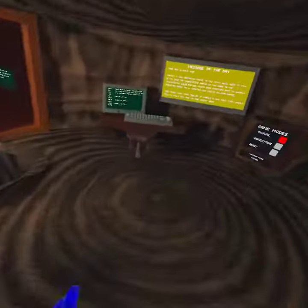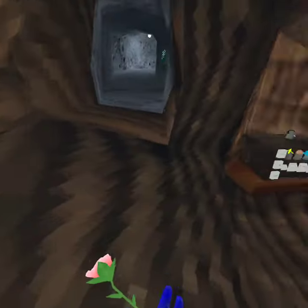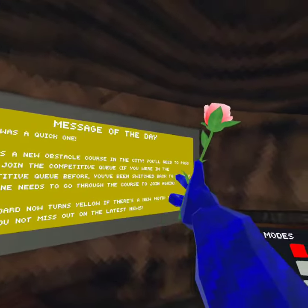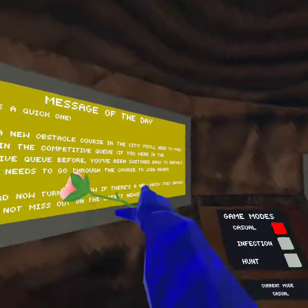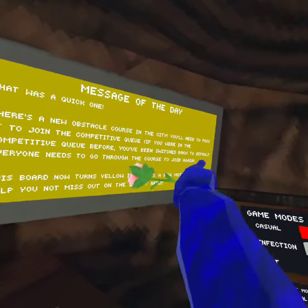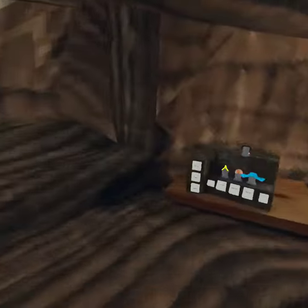What is up pro gamers, this video is special because I have more than one thing to show you. First thing — there's a new obstacle course in the city. You'll need to pass it to join a competitive queue. If you were in competitive queue before, you've been switched back to default. Everyone needs to go through the course again.